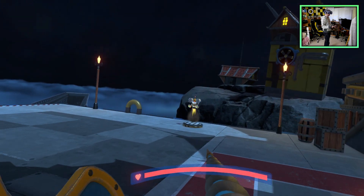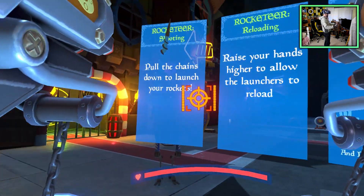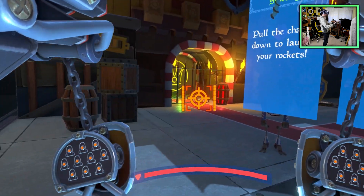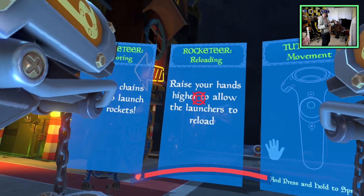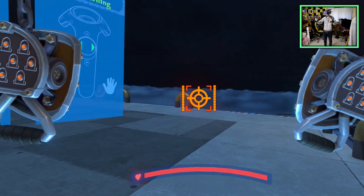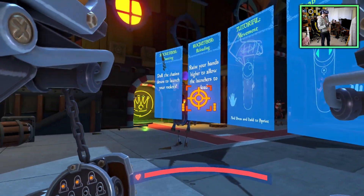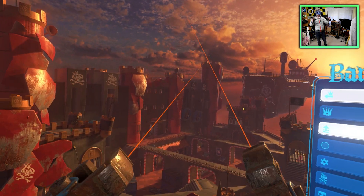I missed one character — oh, I remember seeing him in the trailer. He does a missile barrage type thing. Pull the chains down to launch rockets — wow, that's pretty cool. Then raise your hands higher to allow the launchers to reload. I spotted a target over there — boom! That looks like it could be some fun. Now let's do a real game. This is the menu area — pretty cool, super far draw distance with a steampunkish look.